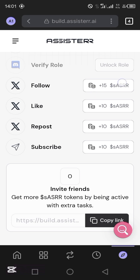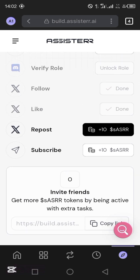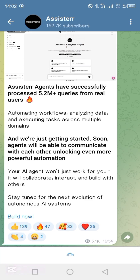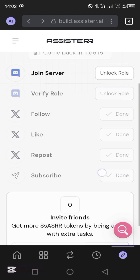So we're going to do all of these tasks right now. I'll follow them on X and tap on it. Like — I'll come and tap on it. Repost — I'll come and tap on it. Then subscribe to the Telegram — I'll come and tap on it. It's going to take me to Telegram right now. So I'll just come and join them, then minimize and go back to my Phantom. You can see that I've subscribed.